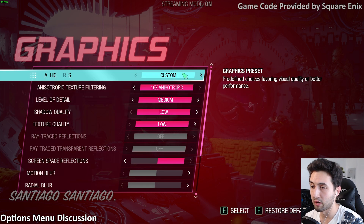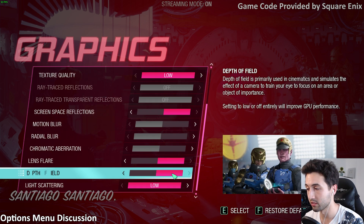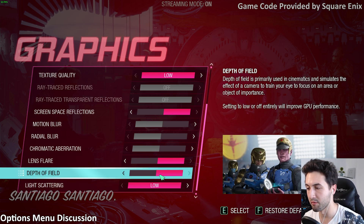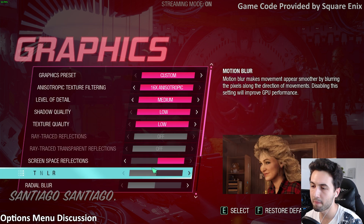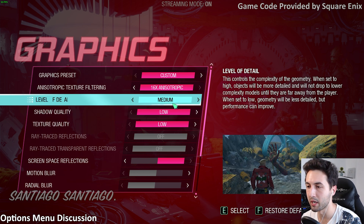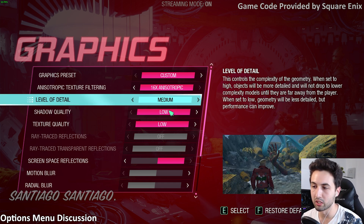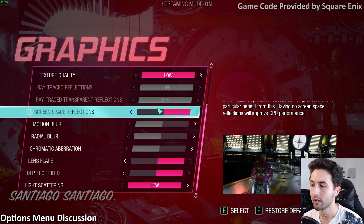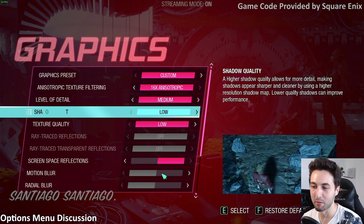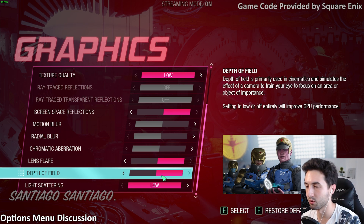That's basically the graphics options menu. I was expecting a lot more from a triple-A game, honestly — more options to lower the visuals for budget users, but the options just aren't there. Very minor differences between presets. My final advice: keep a mix between medium and low — level of detail on medium, shadows on low, textures on low. Enable reflections if you can. This is how you get the best performance without a major hit to visuals.